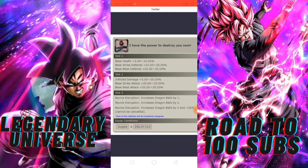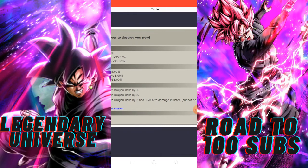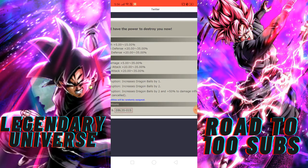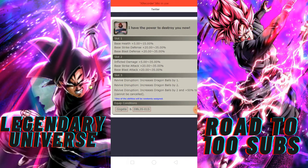Here is a very unique ability which is very different. One of the abilities will be randomly assigned. So if you get this ability — Increased Dragon Balls by 2 and plus 50% damage inflicted — this ability is one of the random abilities, and here we will increase our Dragon Balls by 1 or 2.